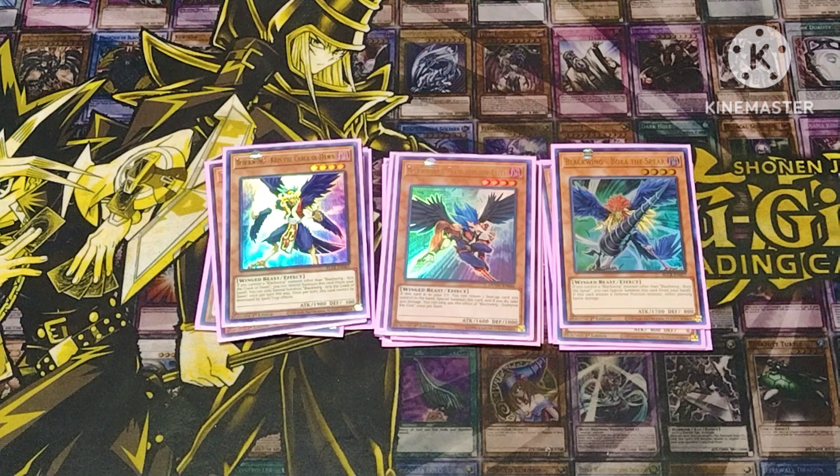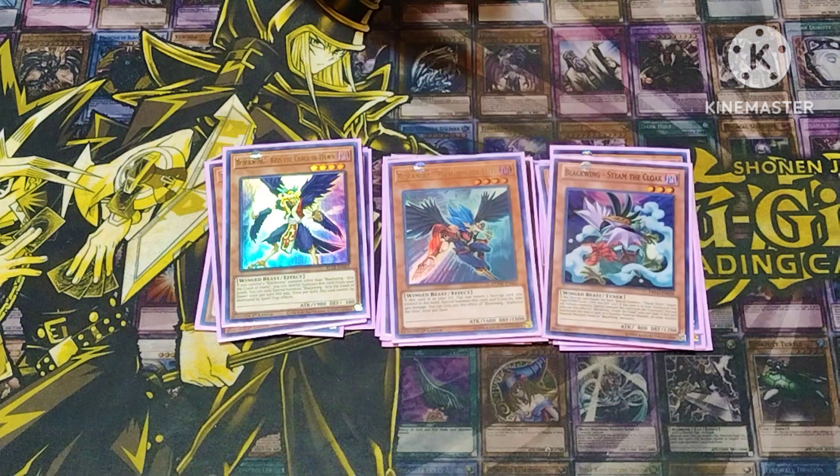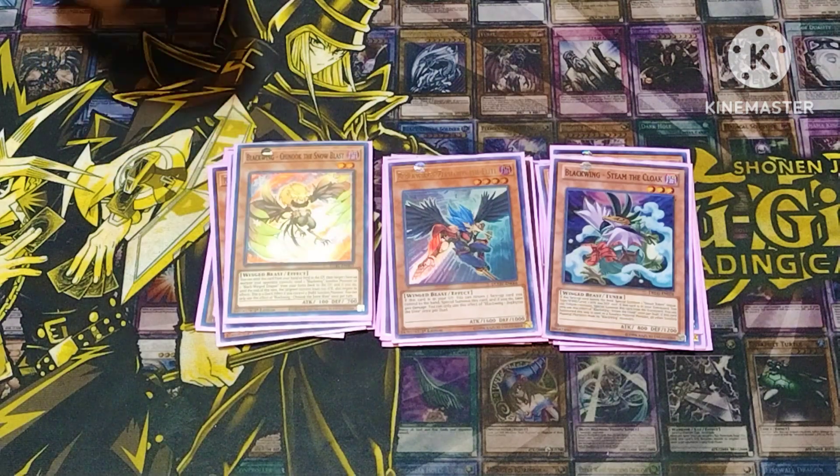Zephyrus we use for combo with Vada usually, or with the Raid Raptor Link 2 guy. Other than that you can take a card on your field, put it back to your hand, summon him, and take 400 damage. Steam the Cloak — so glad we got this guy back off the ban list. Sometimes if my hand's already looking good and I can see my extenders, I'll just summon him out so that when I synchro I have a token to use later on.